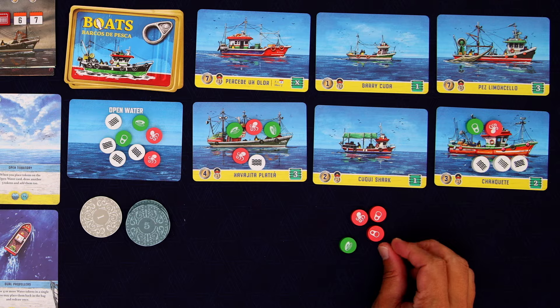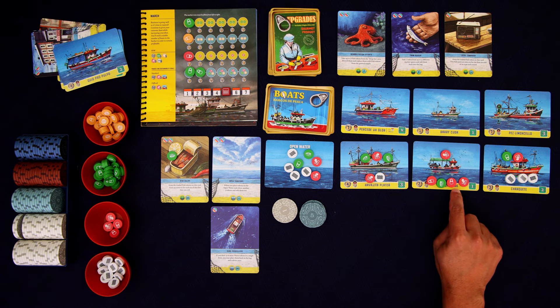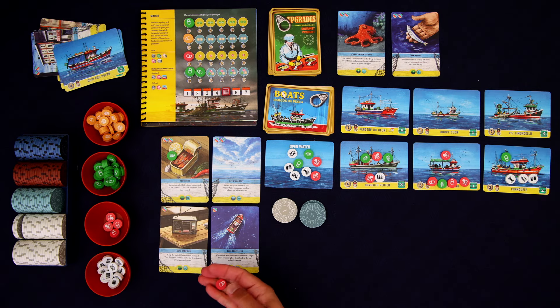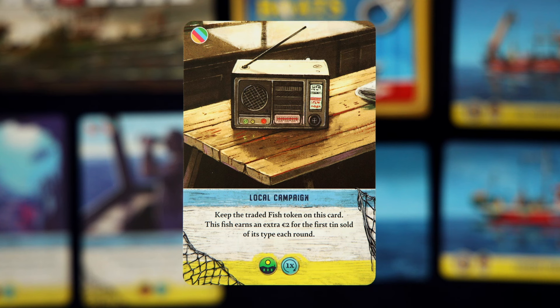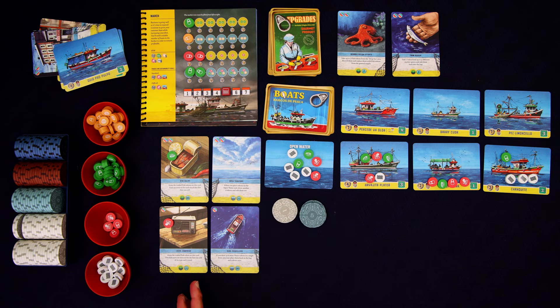We've got a lot of octopi. I have a plan — I'm going to grab this upgrade using an octopus. This is Local Campaign. It says to keep the traded fish token on the card; this fish earns an extra $2 for the first 10 sold of its type each round. So we'll do that right now. That's going to be two plus two — that's four.